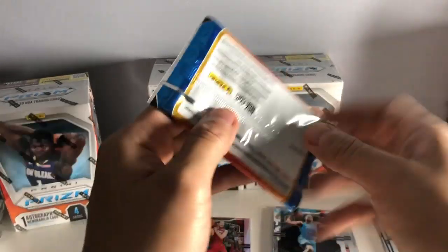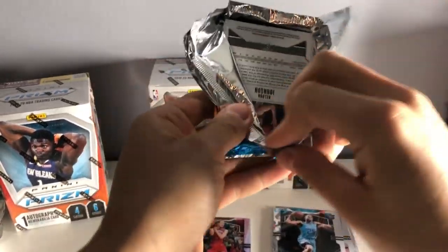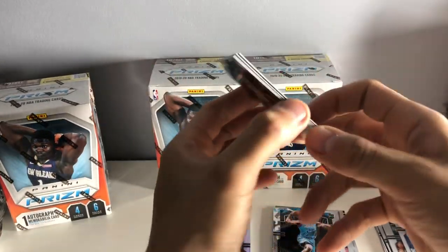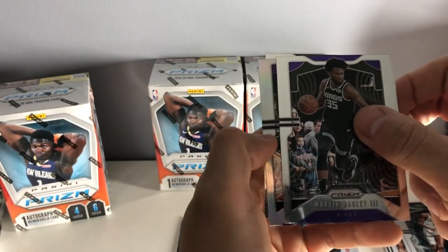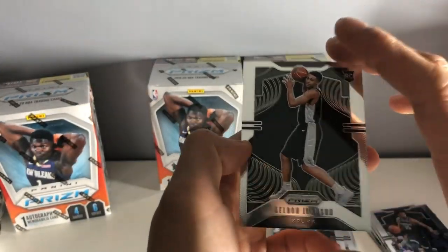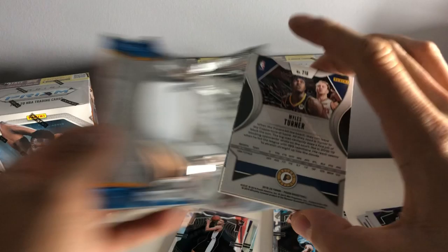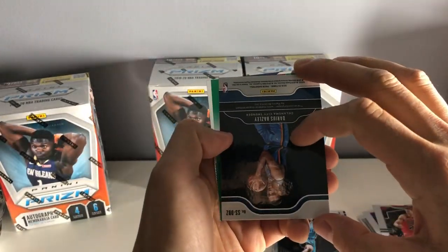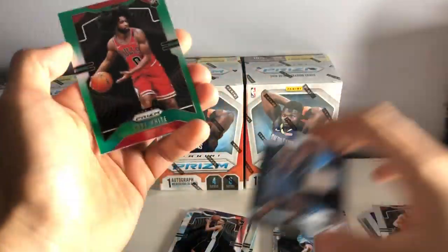I think this is the mem card here, so we'll open this one first. I've been opening up a ton of 18-19 hunting for Luka and Trae. I haven't been opening up a lot of Prism just because it's been super, super expensive. Bill Russell. We've got a Marvin Bagley and a Trevor Ariza silver. And we have a Kelton Johnson rookie card. This should be the mem here. Lori Markanen. And we have a Darius Baisley jersey — Sensational Swatches.